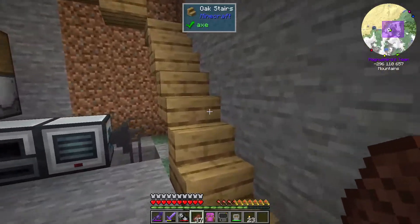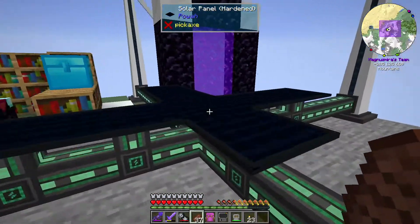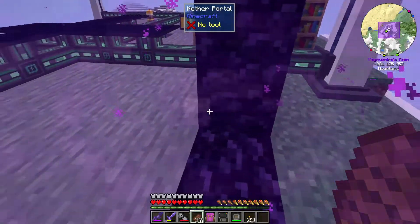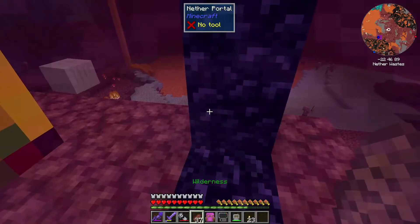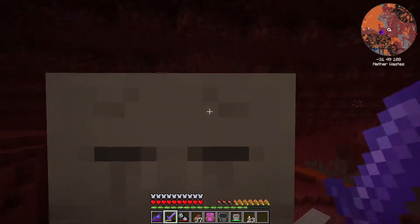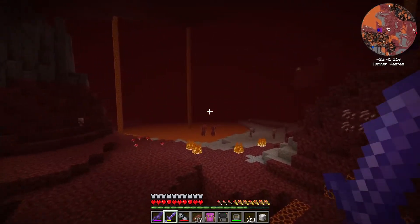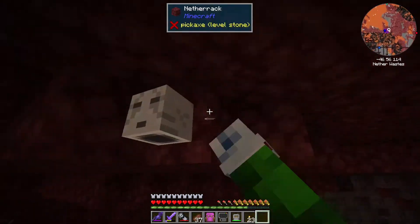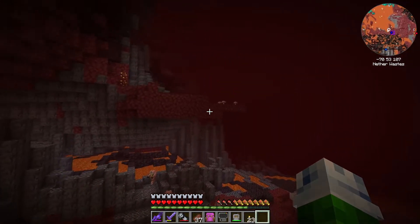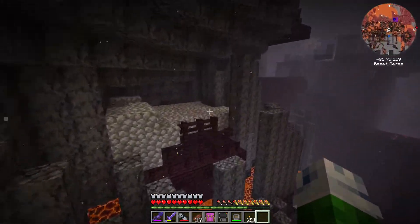There will be a spawner already over there. What we need to do now is go into the nether and go to our spawner — our blaze spawner. Let's head over to our spawner location — it is right here.